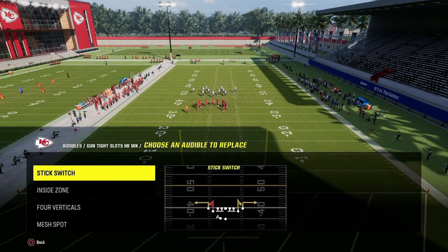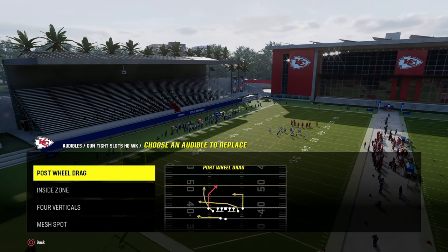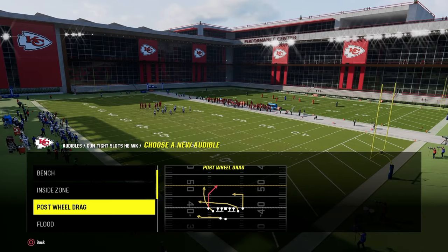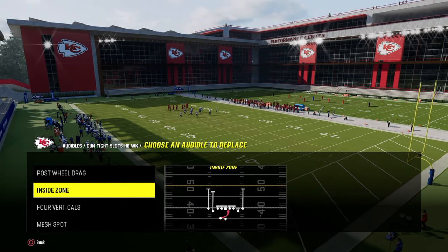The audibles we're going to set for the Tight Slots Halfback Week mini scheme are: post-wheel drag, inside zone, four verticals, and mesh spot. If you wanted to, you could put the play bench in here. I like to have a run just in case they're giving me a really good look to run.